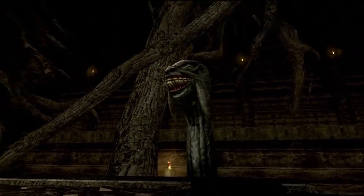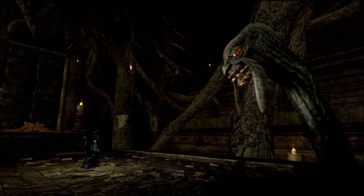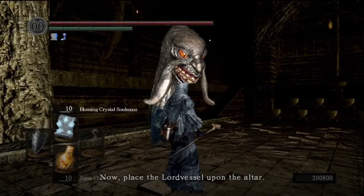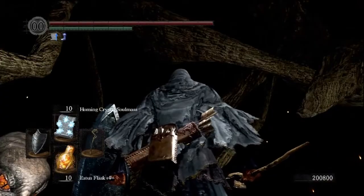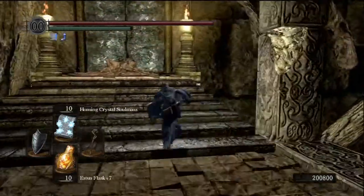No no no - being swallowed. Mind you, Frampt does that too when you talk to him to place the Lord Vessel, so that's kind of natural in this whole progression. Kaathe transports us to Gwyn's prison. Frampt comes from up above and Kaathe comes from down below to here - so take that as you will.